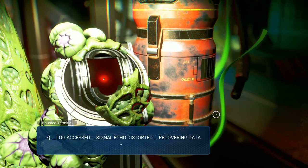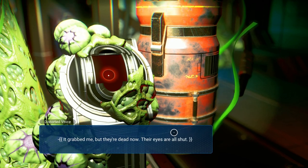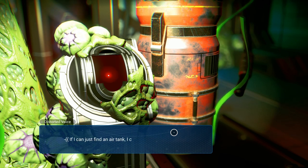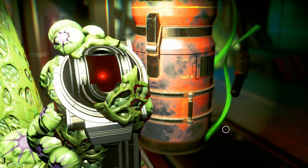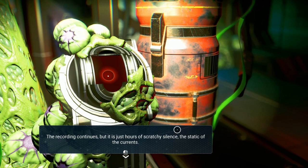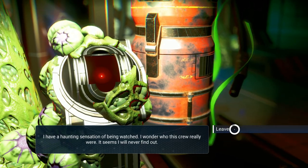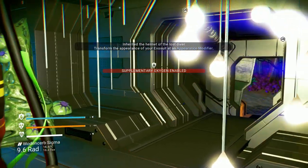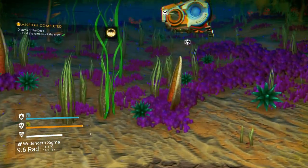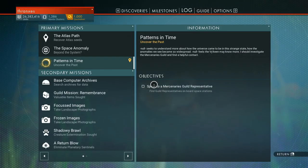Log accessed, signal echo distorted — do your thing. 'Trapped sub, reactor leaking. It grabbed me but they're dead now, their eyes are all shut. I think my leg is broken, my hand hurts. If I can just find an air tank and still get back home.' The recording continues but it is just hours of scratchy silence. Static of the currents. I have a haunting sensation of being watched. I wonder who this crew really were — seems I'll never find out. You inherited the Helmet of the Lost Diver — transform the appearance of your exosuit at an Appearance Modifier. That's it?